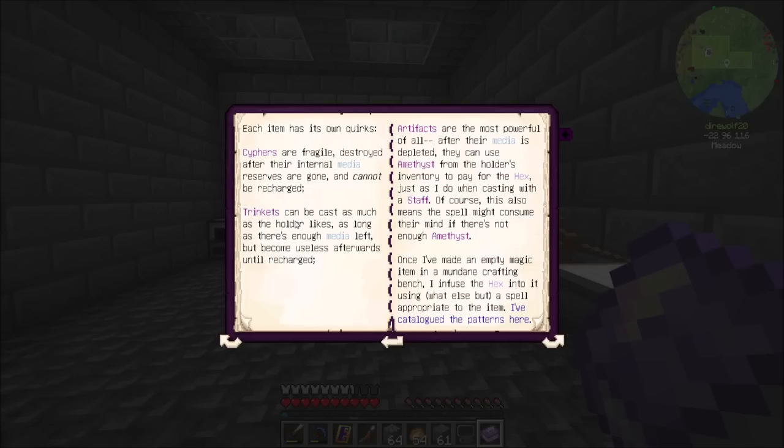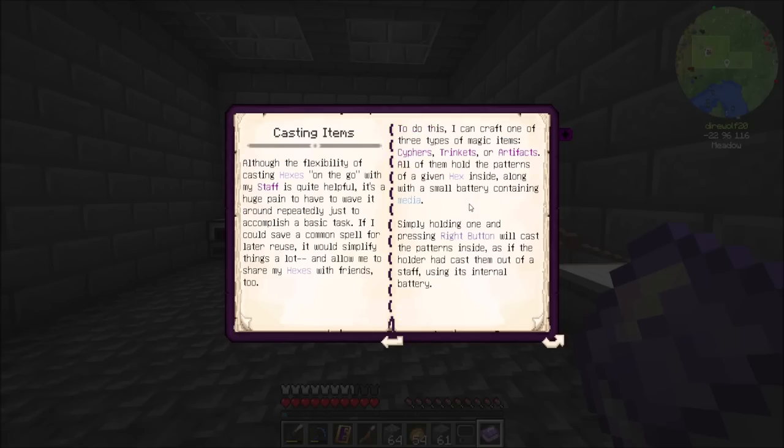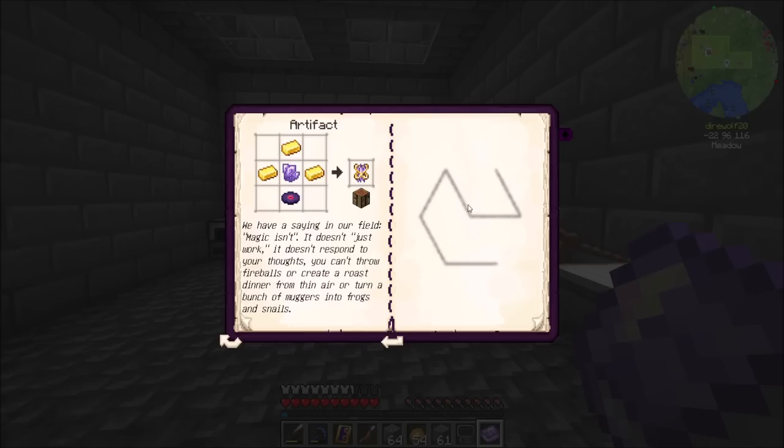Trinkets, the middle tier, you can cast a bunch, and then eventually they run out of charge and you have to recharge them using a spell. And then artifacts — after they're depleted — can use the amethyst from the player's inventory, just like a staff does. So artifacts are pretty cool. But artifacts require a music disc, which means artifacts are not cheap.